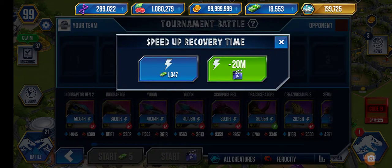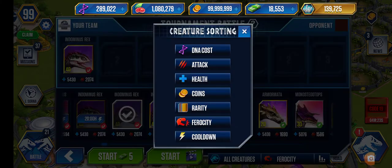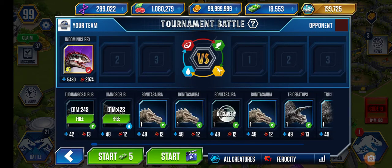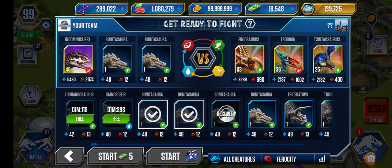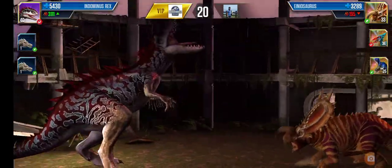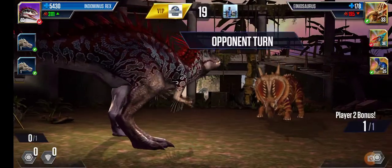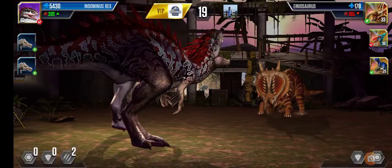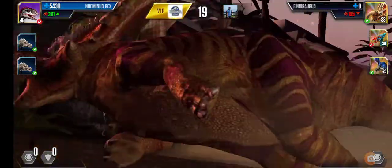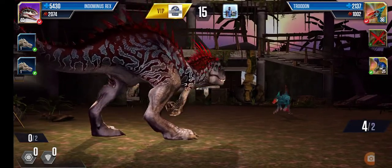I'll take the last battle with Dominus Rex. We have two more of these, let's take the Dominus and some common dinosaurs. Who's the opponent? Bye bye Anasaurus, you're out. Next the True Dawn - you have two action points. I'm going to go all in attack - the Anasaurus is out. Next the True Dawn, four action points. He won the battle - he stopped it. He won this battle.